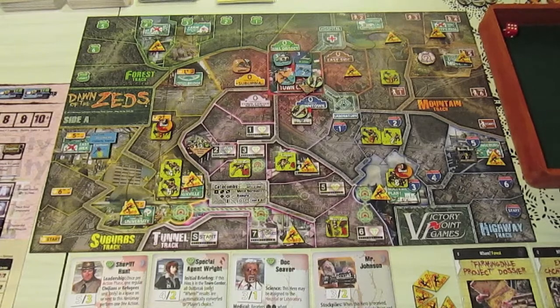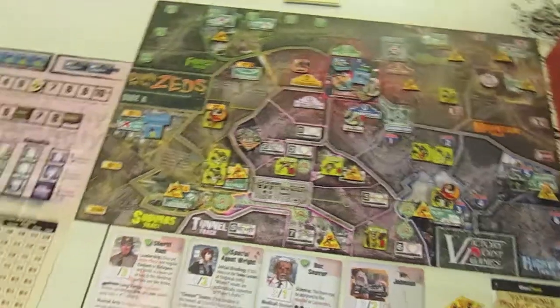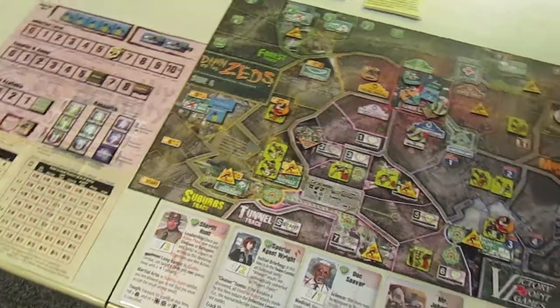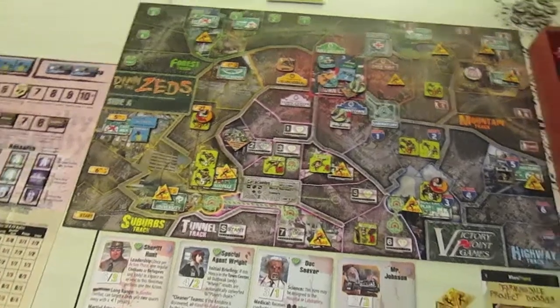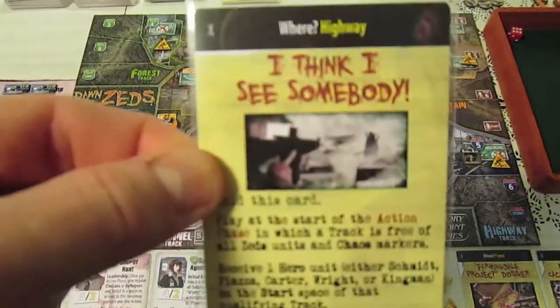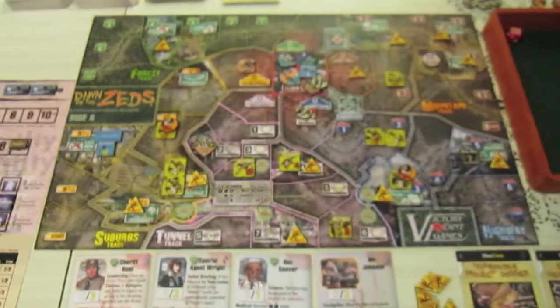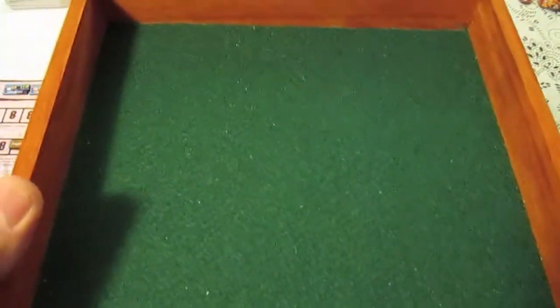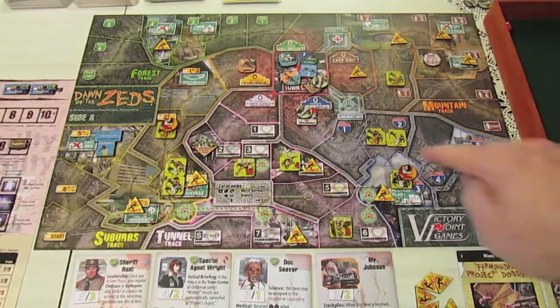For the last action I'm going to interrogate Dr. Mertuse. We move him to the holding cell, which increases our research level by one. We're now on 'place the final component,' so we draw a fate card and get to place the final component on the highway track. We roll a two, which is good for us.